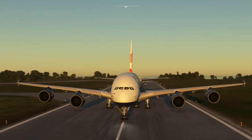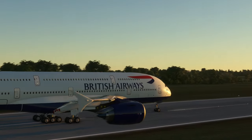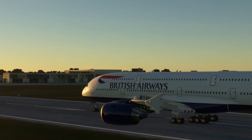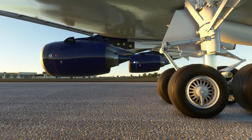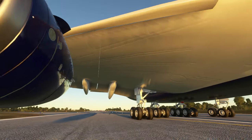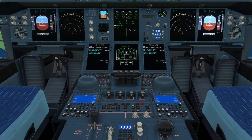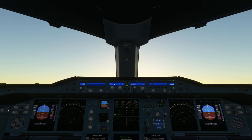I gave the Braddock 3D 737 MAX some credit with the outside model, but I'm struggling a little bit with this A380, primarily because the freeware A380 we currently have in the sim seems to have a better outside model. The interior of the freeware plane is just the default A320 cockpit, but it's still free, so who really cares. The Braddock 3D cockpit looks okay-ish, but it's certainly not an A380, with a lot of parts definitely cannibalised from the Airbus A320.